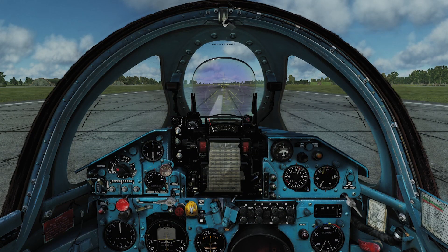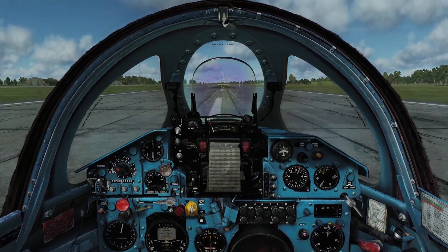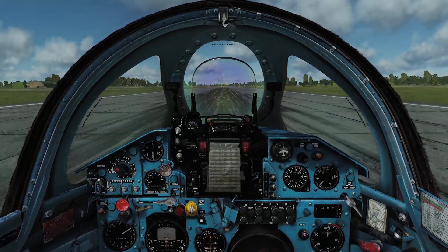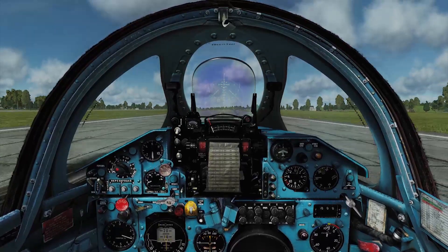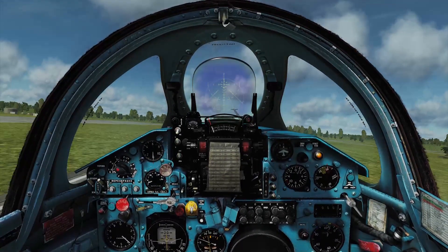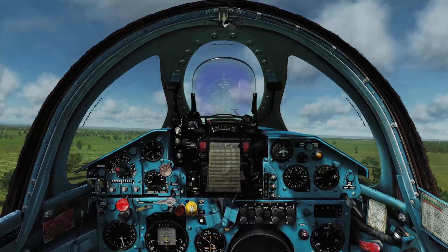Let's do the takeoff — it's a rush and everything happens fast. Hold the brakes, go full power, release the brakes and it's like being shot out of a cannon. The stick is immediately full back — get that nose wheel off the ground. As the nose comes up, release some of that back pressure, keep the nose up, and let it fly off when it's ready. Don't force it. It's very unstable — don't let the wings drop to either side. Gear up, maintain 450 kilometers per hour, then flaps up.